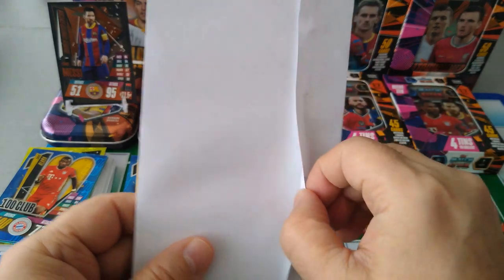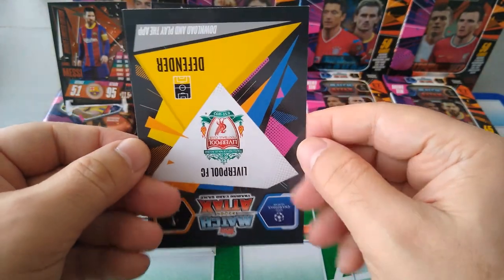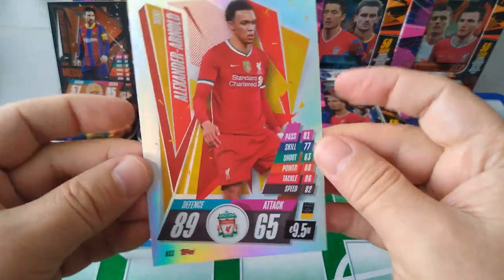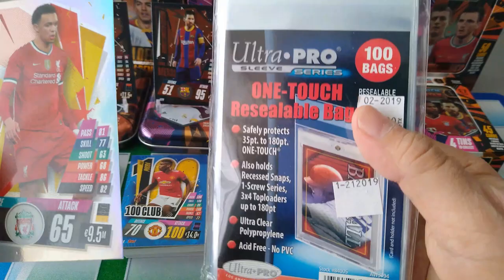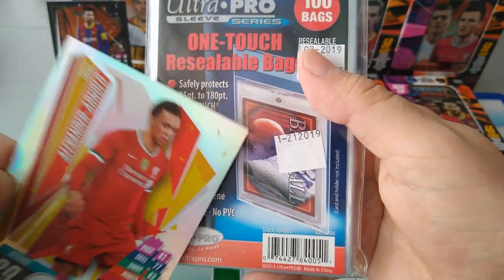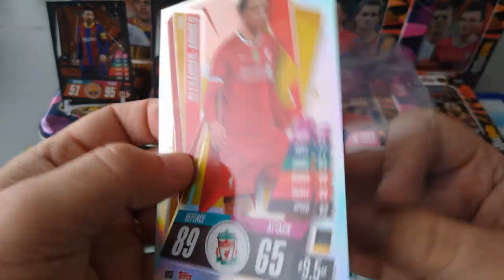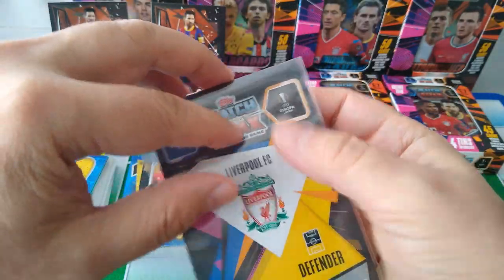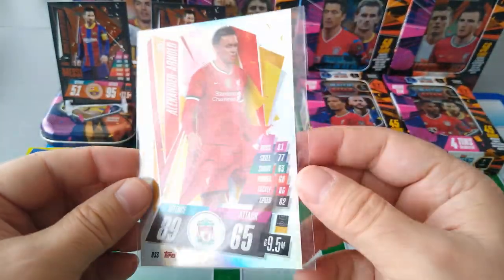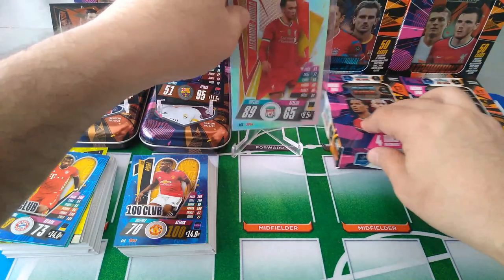Let's see what came with the special launch day for the tins. Extra large defender, Liverpool. You ready? Boom - TAA! Trent Alexander-Arnold, fantastic. And I'll show you guys - these cards are going to fit into these right here, the one-touch resealable bags that go with the mags. We're going to keep it nice and safe. Take the seal off, and boom - you have your extra large limited edition cards nicely tucked safe in here.